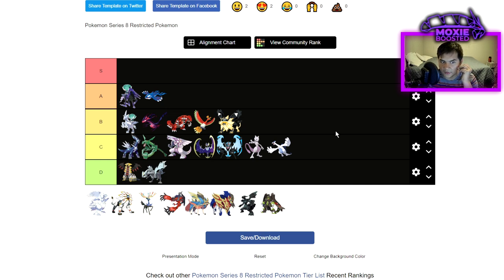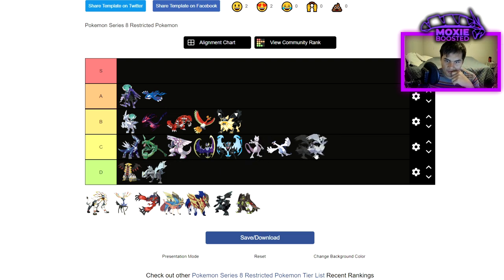Rayquaza — being able to turn off weather for Kyogre is really useful and still having access to Meteor Beam is nice. It's also decently bulky with great defenses for such a powerful Pokemon. Being able to go for Swords Dance Extreme Speed is really nice, but I think Rayquaza is a lot better in a double restricted format than a single restricted one, mainly because Kyogre is one of the partners it wants most. Reshiram and Zekrom are just dropping into bottom C tier for me — they're just okay. These guys have similar stats but swap physical and special attack.